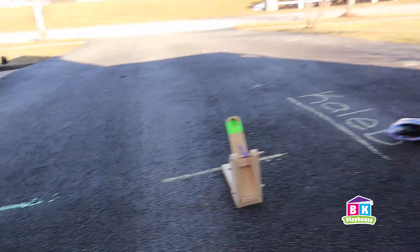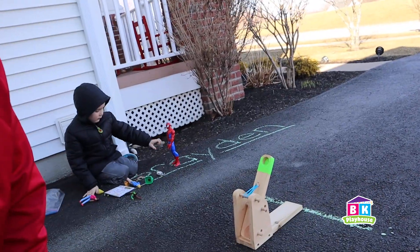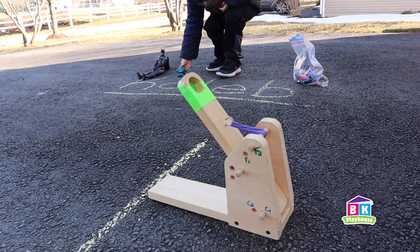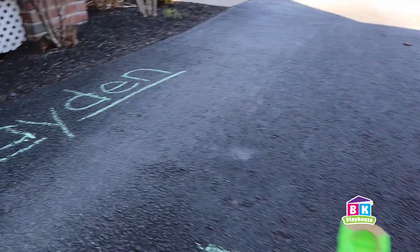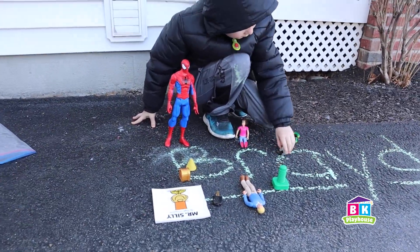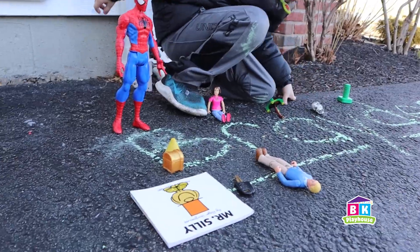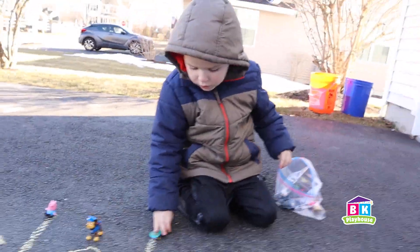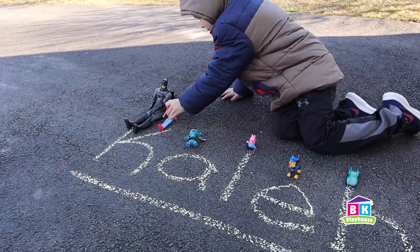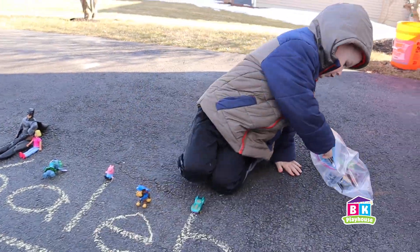Team green versus team yellow. Caleb versus Brayden. Here we go. Caleb's lining up all of his items to be launched in the catapult. Let's see what Brayden's got going on over here. We're focusing on setting up all of our items to be launched. We've got a good variety over here. Team yellow, Caleb. Looking good.